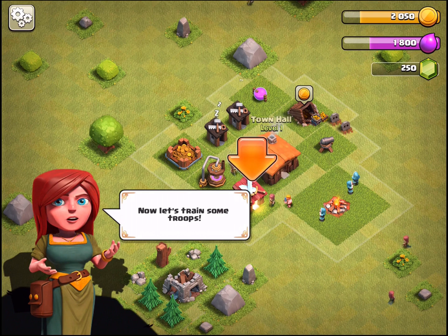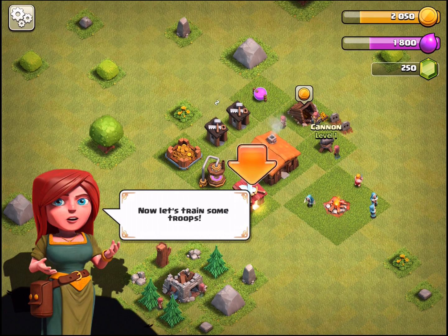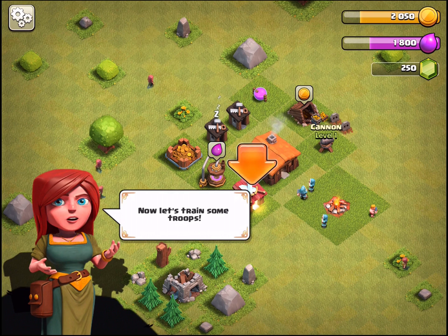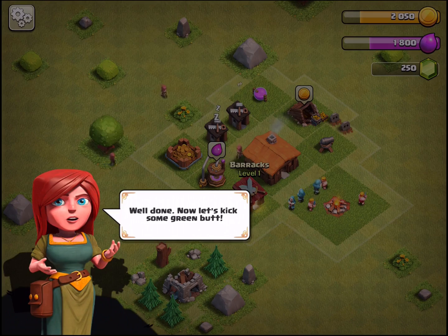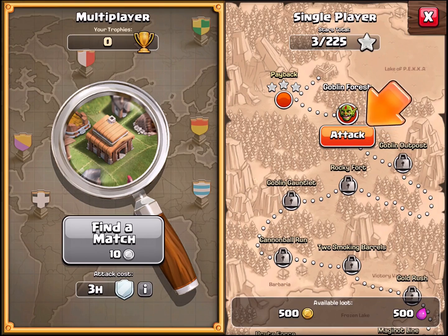So we have the town hall at level one and a cannon - defenses are used when people are raiding you. The goblins we're fighting right now are the campaign. It's not a mandatory campaign so you don't even have to do it really - it's nice for practice and extra gold and elixir in these starting levels. Other than that, the real threat is other players.